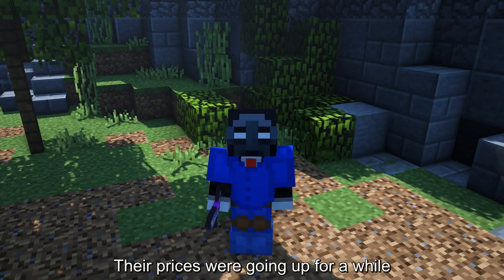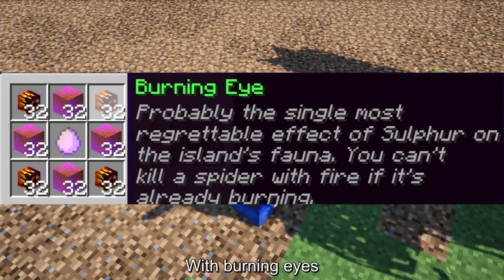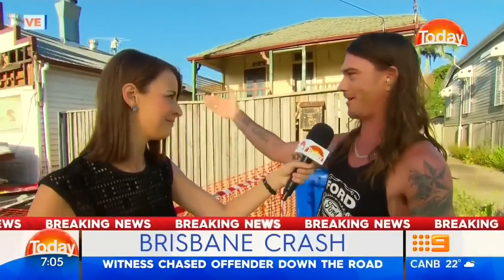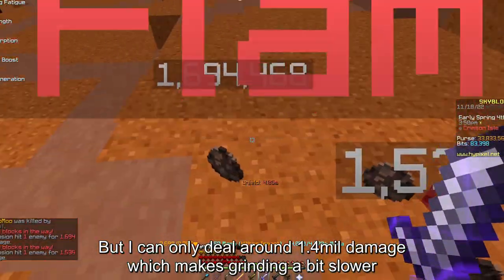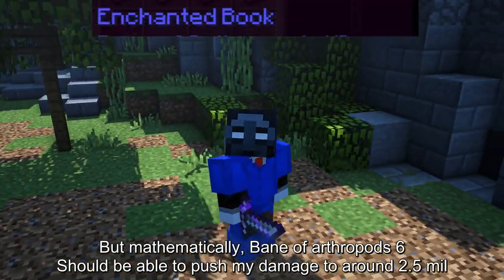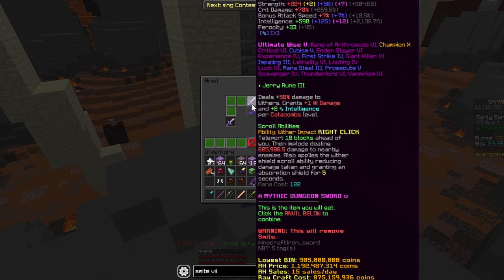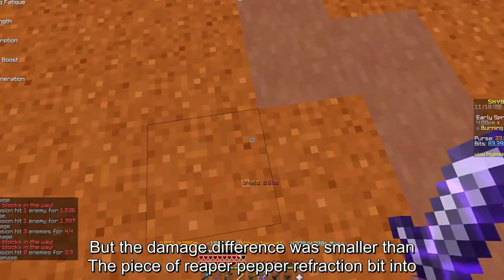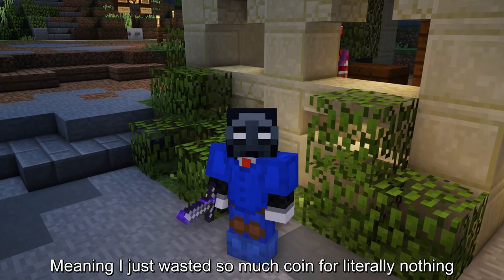Speaking of spending my coins wisely — you guys know snail pets, right? Their prices were going up for a while because everyone wanted to buy enchanted red sand for kudrakis. And how do you craft them? With burning eyes that drop from flaming spiders. These spiders have around 2.5 mil HP, or as Australians call it... But I can only deal around 1.4 mil damage, which makes grinding a bit slower. But mathematically, Bane of Arthropod 6 should be able to push my damage to around 2.5 mil. So I got it and removed my Smite 7. Now with a big smile on my face burning with anticipation, I used it. But the damage difference was smaller than the piece of reaper pepper refraction bit into. But the story gets better — since I had removed Smite 7, I stopped 2-tapping the magma cube riders. Meaning I just wasted so much coin for literally nothing.